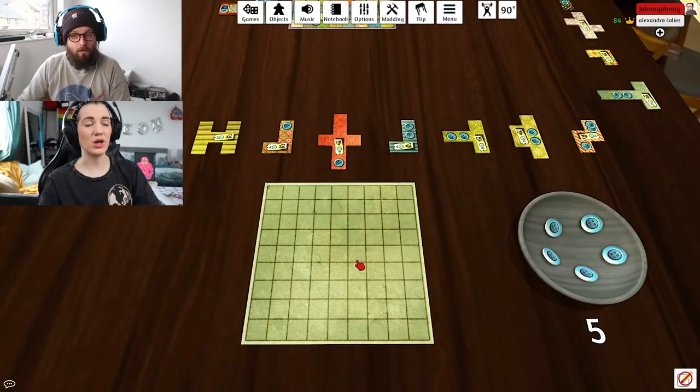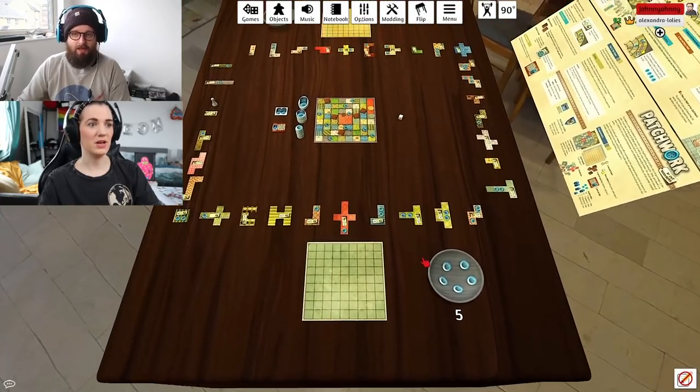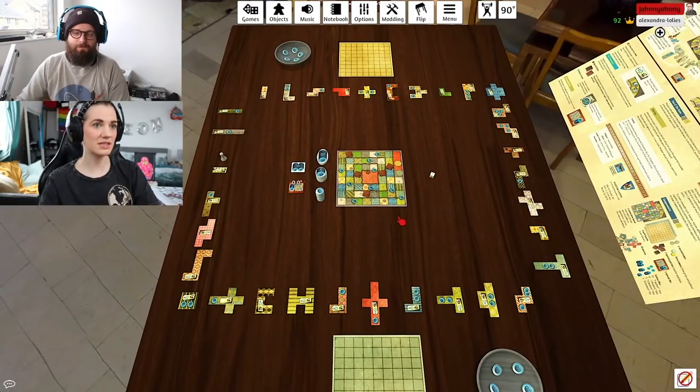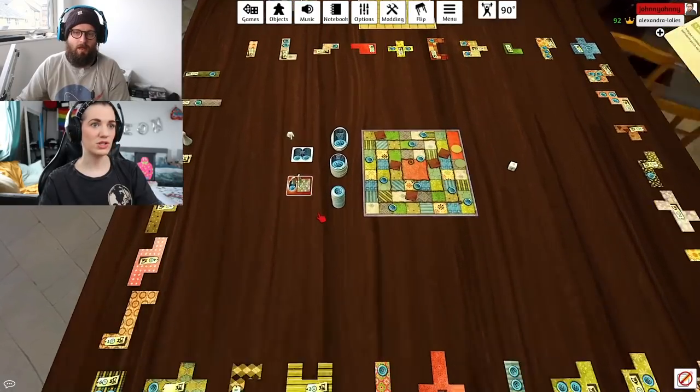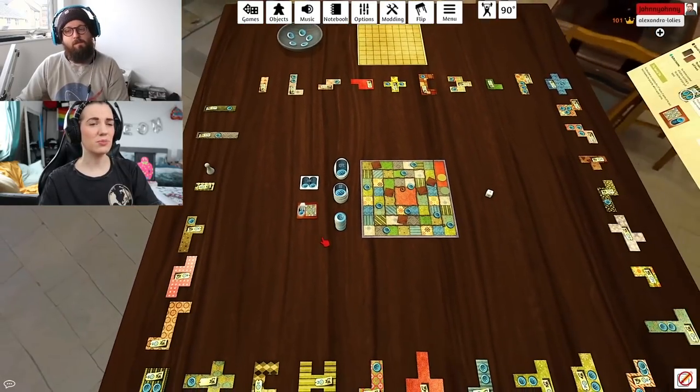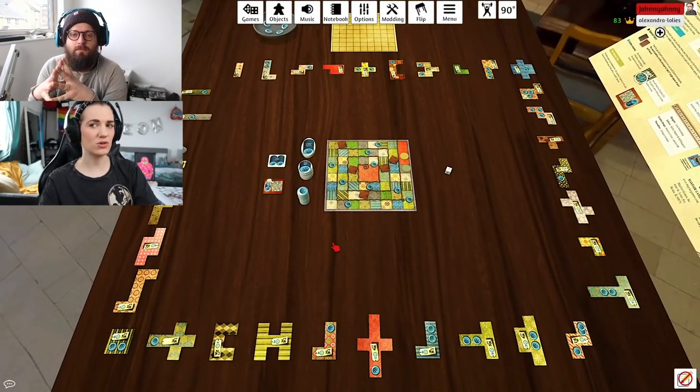We keep playing until both of us have run out of time, so when both of us get to the center of this time board the game ends. The person with the most buttons wins. You're trying to cover up as much of your board as possible because every uncovered square counts as minus two buttons at the end. It's a nine by nine board, and the first person to cover a seven by seven square without any holes gets the seven by seven bonus worth seven buttons.